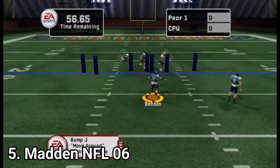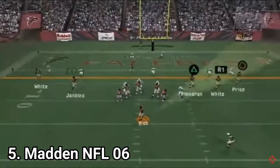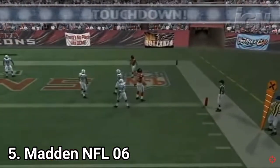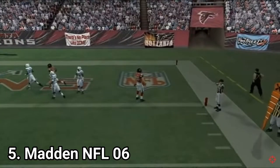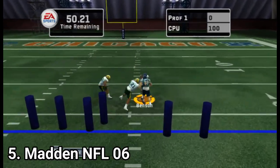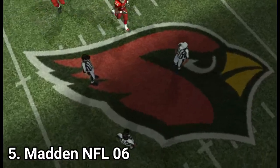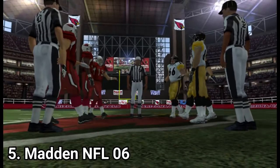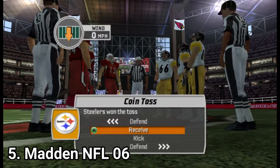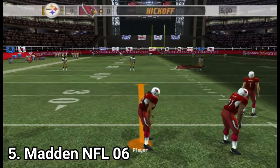Madden NFL 2006 changed the passing system with a vision cone — the downside being that if the player's vision cone isn't directed at the player you want to pass to, the pass will fail. There is a new Superstar mode where you create your own rookie player and play through a lengthy career. In short, it has the same game modes as before and there are slight changes in presentation, but they don't affect the gameplay nor add much to the experience.